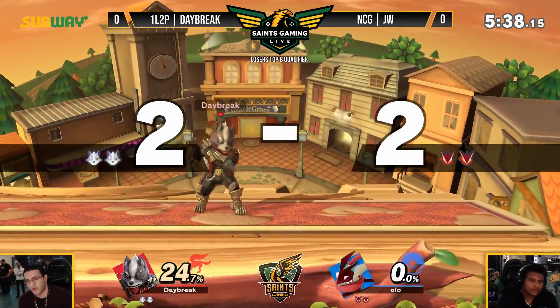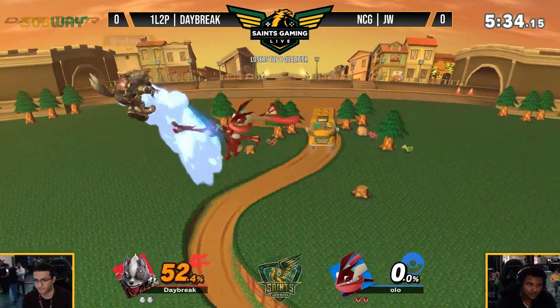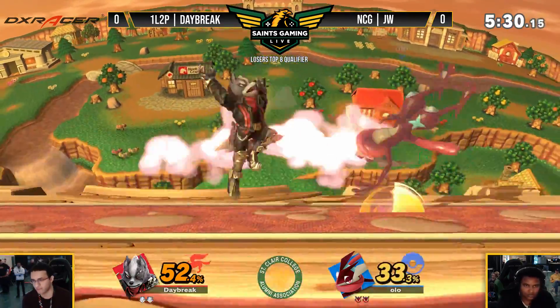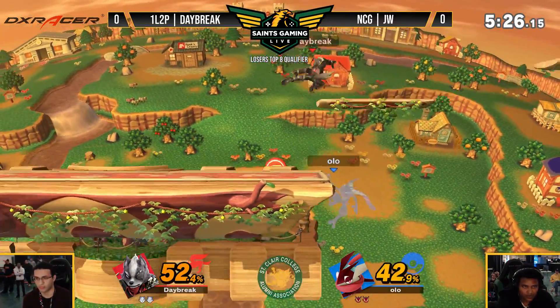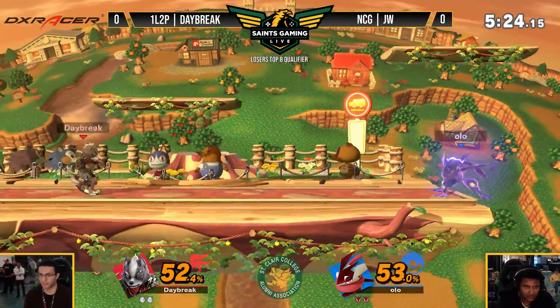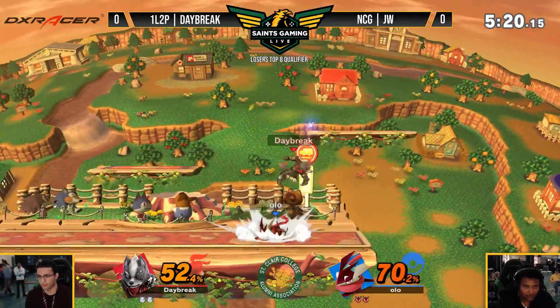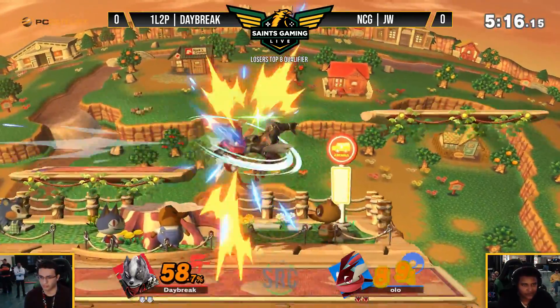Up smash getting that scoop, killing at 150-ish. And that's the thing about Greninja — that's probably the reason why a lot of people don't play Greninja. His out-of-shield game is not that great; it leaves something to be desired. He doesn't have a lot of options out of shield — not grab, not F-tilt, not really down tilt either. So in that scenario, he tried to punish the up smash with an F-tilt. Ill-advised. He just got stuffed.